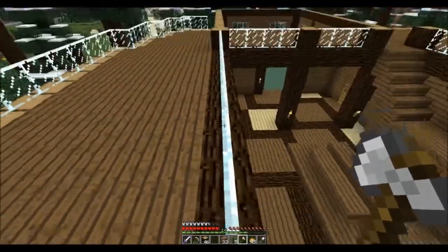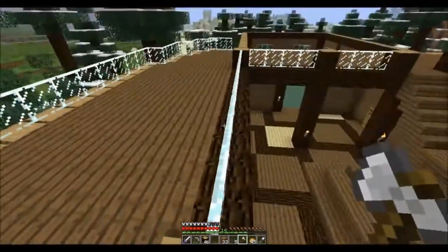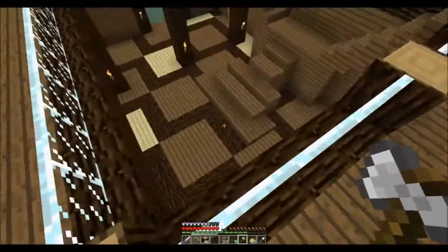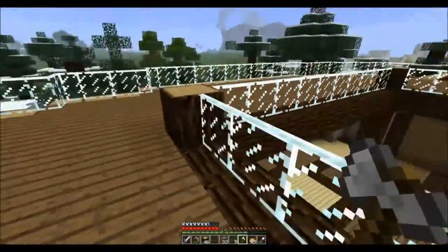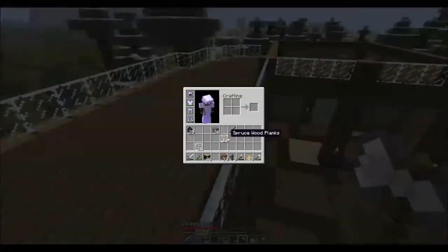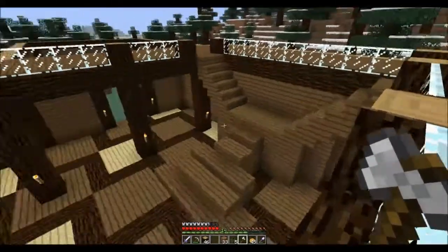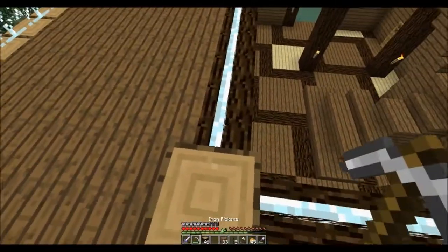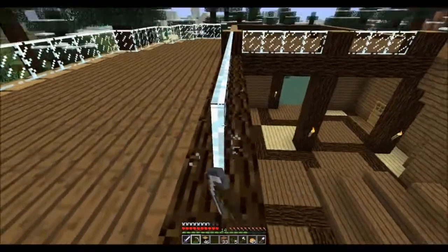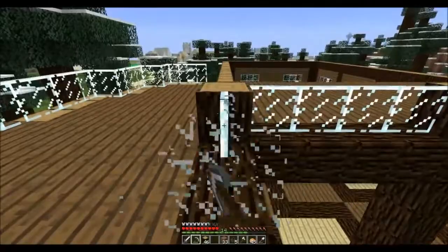Why is this glass? This is going to be an exterior wall. Yeah, I'm not sure why that's glass — this is going to be a wall. So I collected another stack of wood that I've got stored down there, so when we get to that we'll get to it. Just fill this in with wood for now.